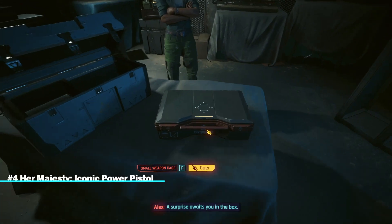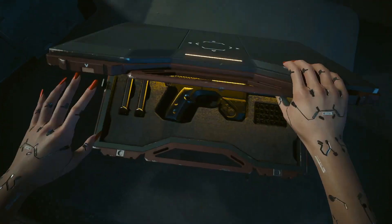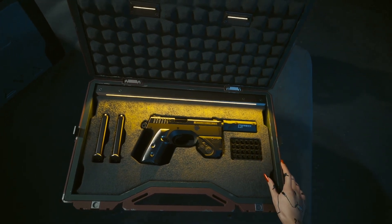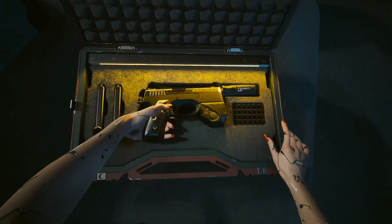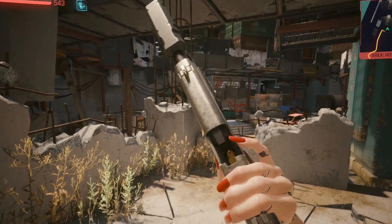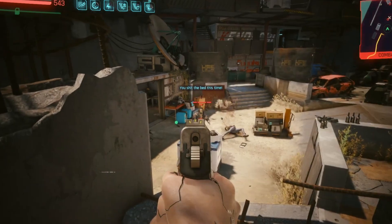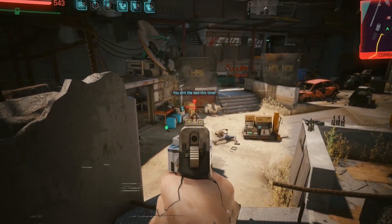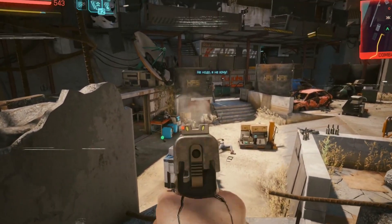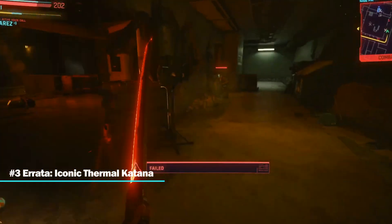Number four: Her Majesty, iconic power pistol. Her Majesty is given to V as a gift from Alex after discussing the mission of how to save Songbird with her in the main campaign of Phantom Liberty. This beautiful iconic power pistol has a fairly slow attack speed but is very powerful to make up for it. If optical camo is active, Her Majesty will have perfect accuracy and headshot crits.